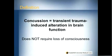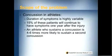A concussion means nothing more than a transient or temporary trauma-induced alteration in brain function. That's a pretty broad definition. It's important to understand that a concussion does not require a loss of consciousness. In fact, there is a loss of consciousness in only about 10% of concussions. It's a commonly misunderstood fact. Within the athletic population, concussions are fairly common.